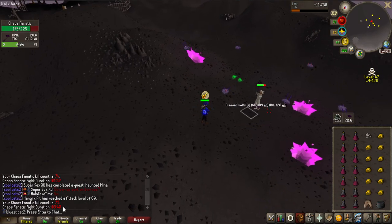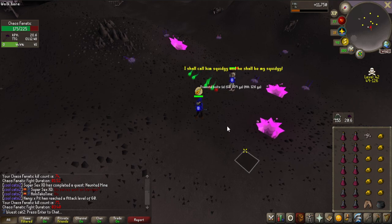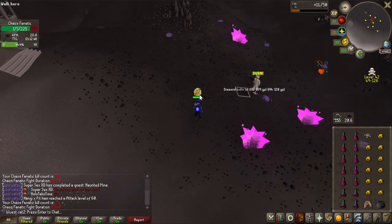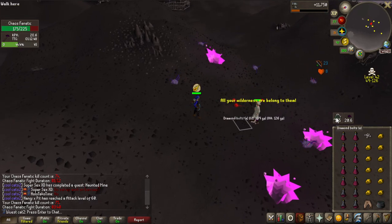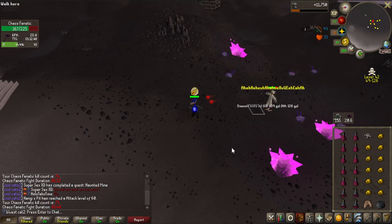I want to stay here longer because now this is the only shard I still need - the Malediction Shard 1 from Chaos Fanatic is the last piece to complete the entire shield. Another milestone kill at 75 and the kill times are widely inconsistent - about 2 minutes then almost 4 minutes. The times I get 2 minute kills is because of the Diamond Bolts Enchanted going through defense. Broad Bolts almost always got 4 minute kills, but now I'm just slapping the boss with Diamond Bolts Enchanted - definitely worth getting them if you're doing this yourself.